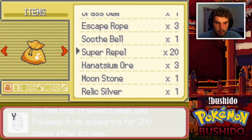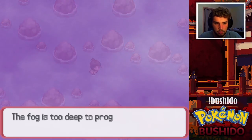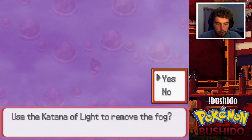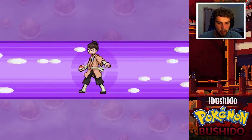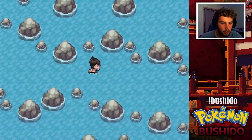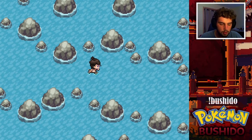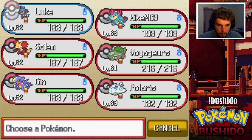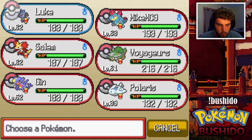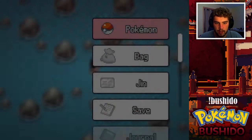Let's use a Super Repel and continue on. The fog is too deep to progress — use the Katana of Light to remove the fog. Channel its power to banish the shadowy fog. The fog clears, opening the way forward. I think I want to have Jinn up front so it can at least catch up a little.